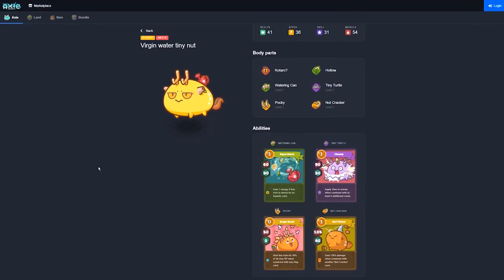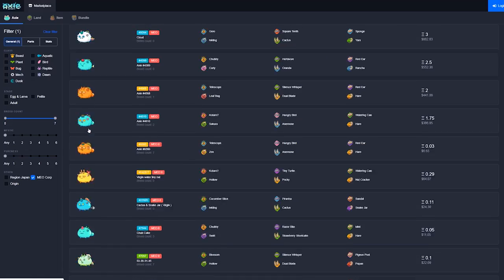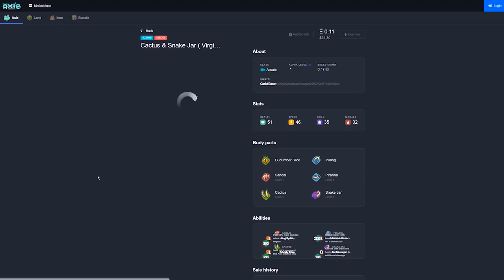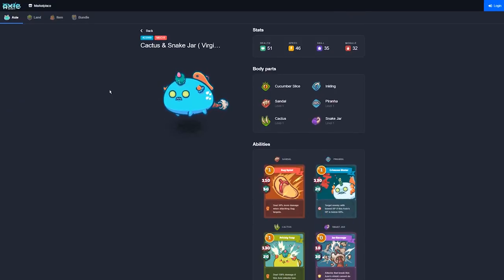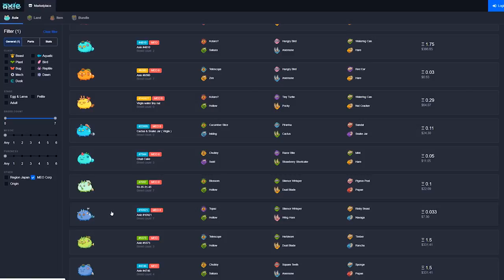Just like Origin Axies, Mio Axies also require 0 SLP to breed. The team also has Mio tokens. Just like Axie Origin Coins, these tokens can be exchanged at a 5-to-1 rate for a free Axie from the latest season of the Mio Lab.